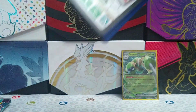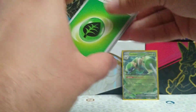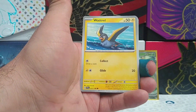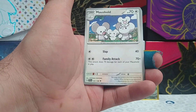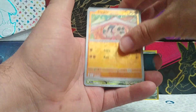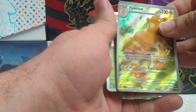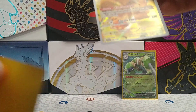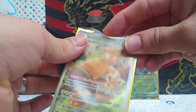On to our fourth pack. Card code. So far, only one hit out of three packs — let's see if we can get anything in the fourth. Tarantula, Watrell, Crocaroc, Mankey, Toxtricity, Mousehole, Crocolore, Reverse Sandile. We have a Palmo Illustration Rare, and behind that we have a Meowscarada Regular Rare. Two hits out of four packs.